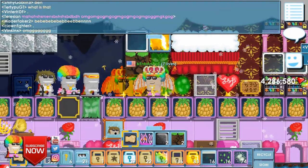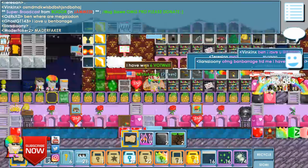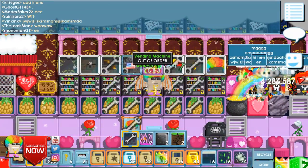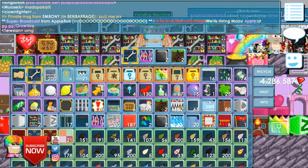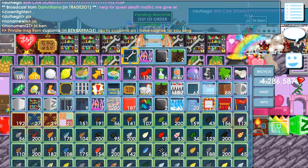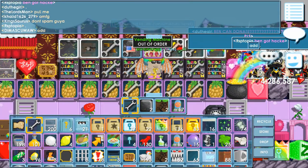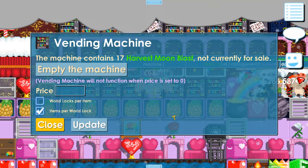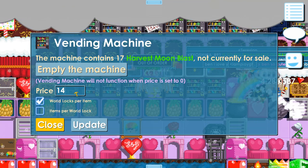People are like 'what the heck' — they're like decals. I don't need these anymore. So guys, if you want to buy some harvest blasts, I'm probably gonna sell them here. You guys want to buy some? I need to get some profits because I spent a lot of world locks. Maybe 15 world locks per item — okay, 14.